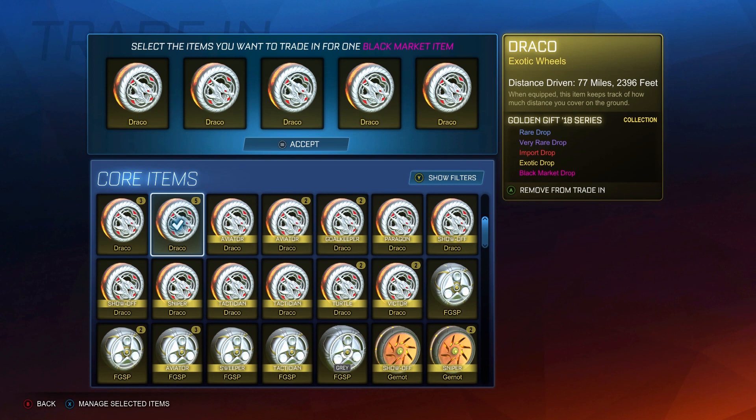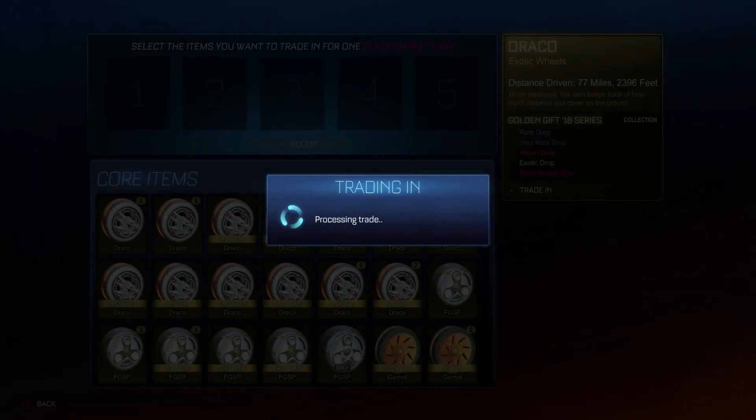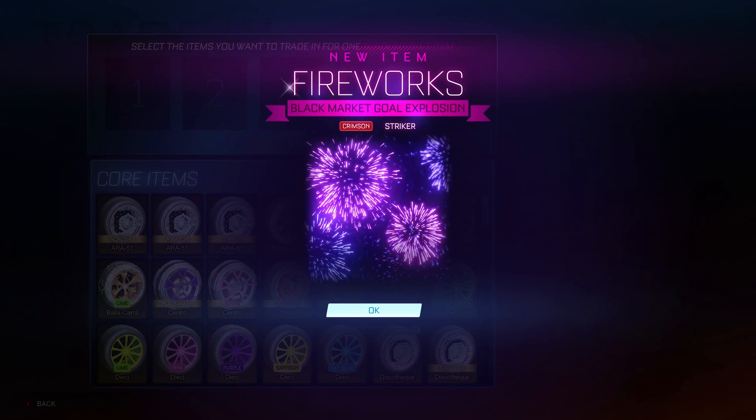This is going to be our last trade-up — five Dracos from the Golden Gift 2018 series. Let's get something nice to finish the video off. Fireworks itself isn't a great goal explosion, but first off, we got Crimson, which is a great color. And honestly, I didn't even know that you could get these trade-ups painted — I thought they were all going to be unpainted. And then we got a Striker cert on top of the Crimson paint. I would say that is pretty great, and in terms of that combination, that is very, very unlikely. So I'm pretty happy with that to finish our video off.